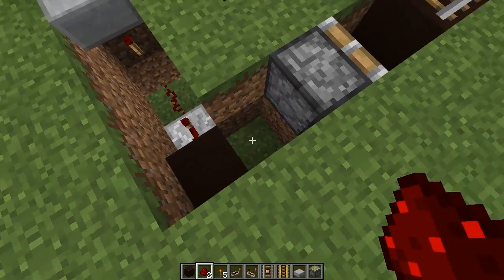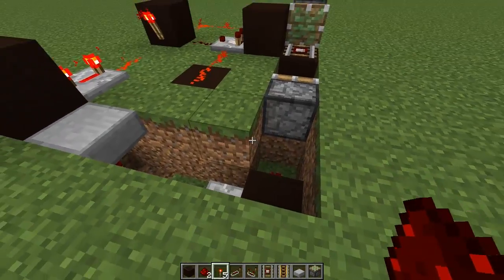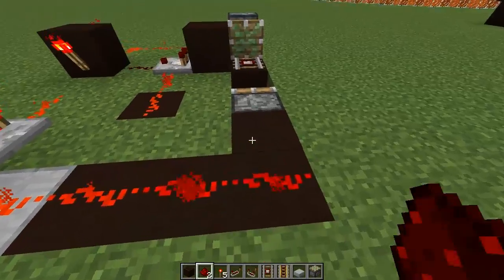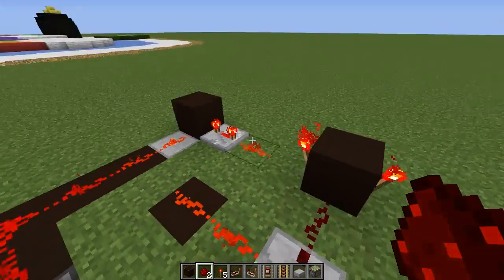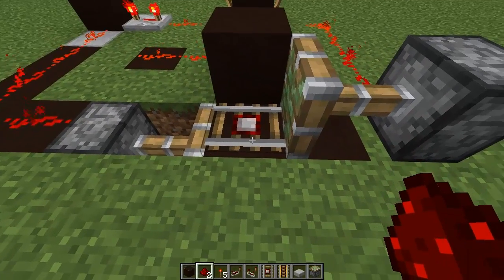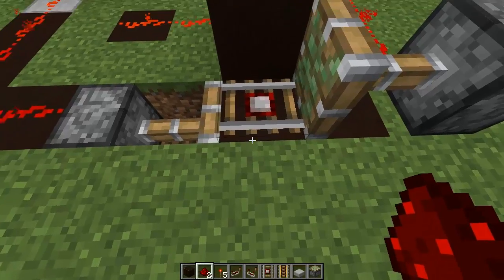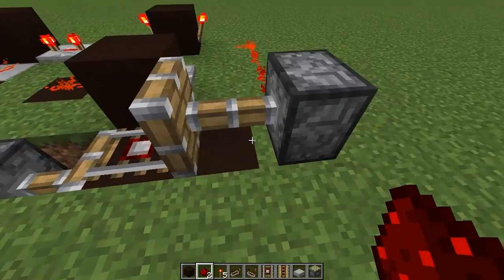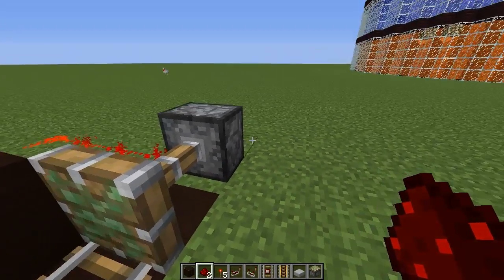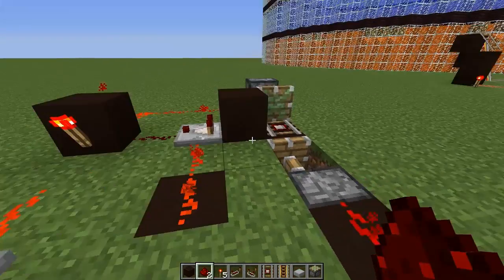Then go ahead and put a block right there and redstone right there, so when that turns on, it'll power this again. Basically what we're doing here is: as soon as the signal goes, we want this piston to retract first because if there's no block under it, the cart will pop off. After that retracts, we want this to retract the block under it, and then we want the rail to extend before this extends. So basically, we want the rail to go back, then the block to go back and forth, and then the rail to go back.